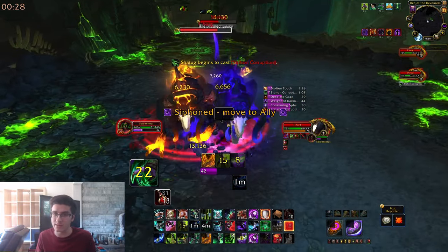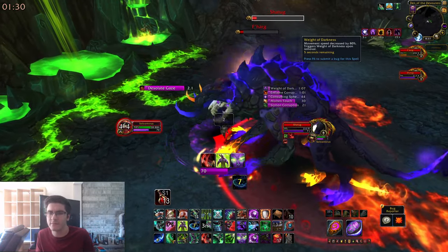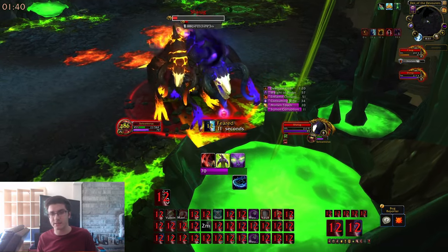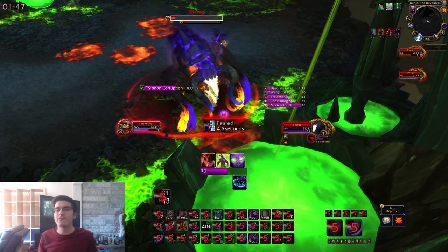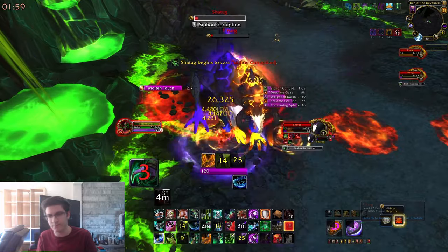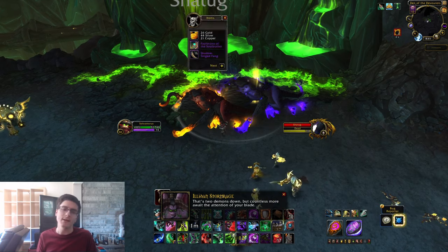Just kill them evenly and you'll be fine. The second mechanic is Weight of Darkness. If you're geared enough you'll kill the boss before you even see it, but if you're undergeared a purple circle will spawn around you and when it goes off you'll be feared for 20 seconds — meaning you won't be able to heal yourself. Before it goes off, top yourself off to full HP and use every defensive cooldown you have. If your class has a way to break fears, great. If not — like a DH — use Blur and Darkness. Worst case, do it as a tank spec.